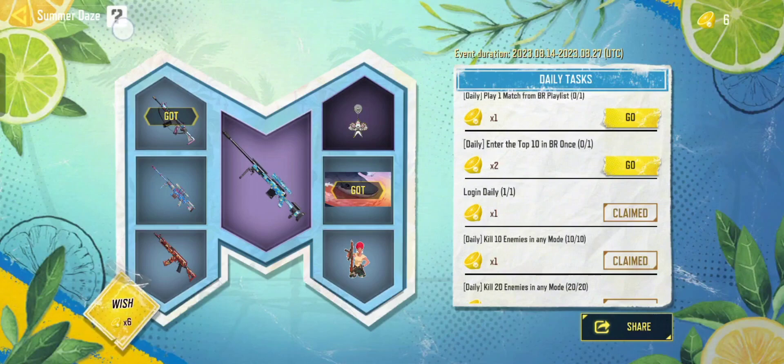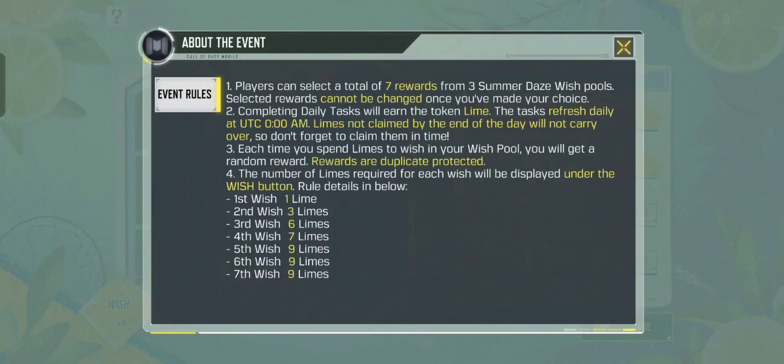You can see the details by clicking the question mark at the top of your screen. This shows the event rules. As you can read, a player can select a total of seven rewards from three summer days wish pools. The most important rule is number four: the number of flames required for each wish will be displayed under the wish button.